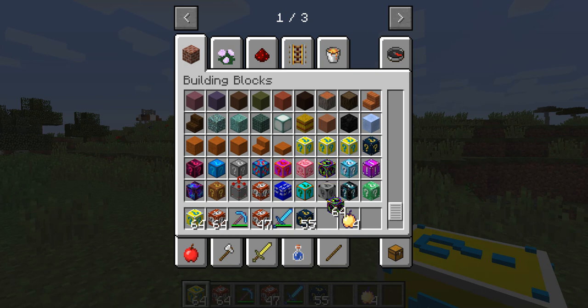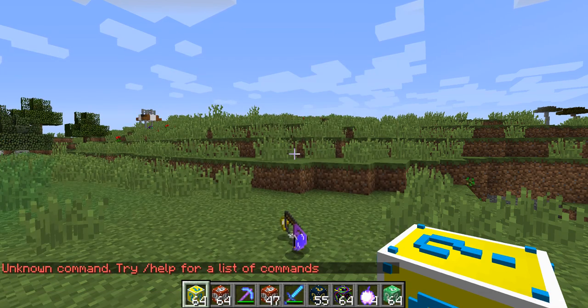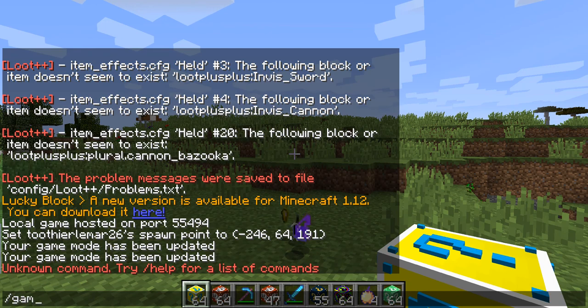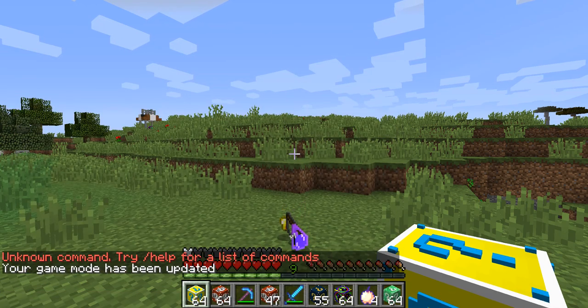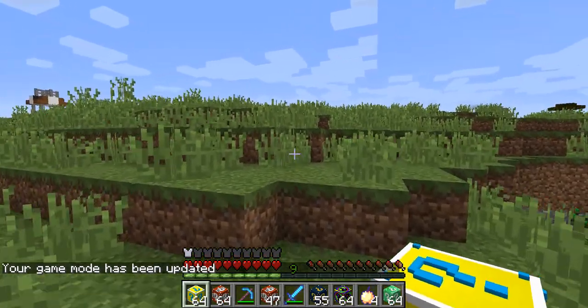I like these spirally ones. Let's get some of those, and let's get some of these. Now we have a bunch of lucky blocks of different kinds. Game mode zero. So now I should be in survival — not creative.